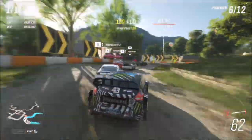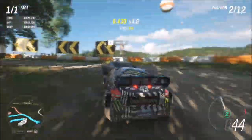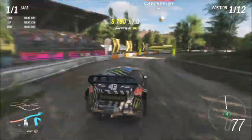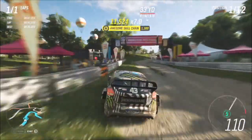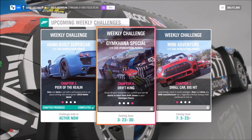This race takes about 40 seconds a lap, and since we've changed it to one lap, each race will take just 40 seconds. All in all, this challenge will only take you three to four minutes to complete. It's a really easy one — just win the race three times. This is probably the quickest dirt scramble race in the game, and you don't really need a tune because the Focus is pretty good anyway.